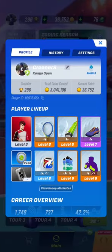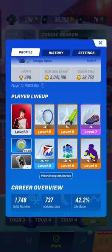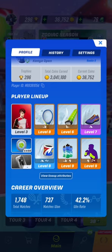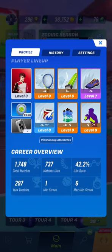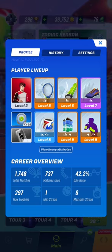Then we have a player lineup. These are the attributes that you're using and the level of each attribute. Remember, these attributes determine your strength. So the higher the attribute, the more strength you have. And of course, you have to upgrade each attribute as time goes by.